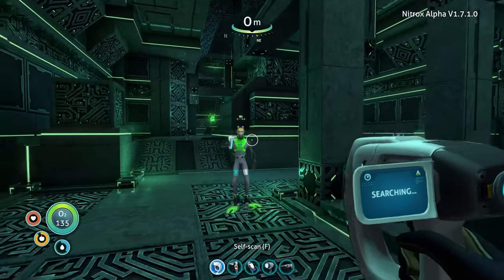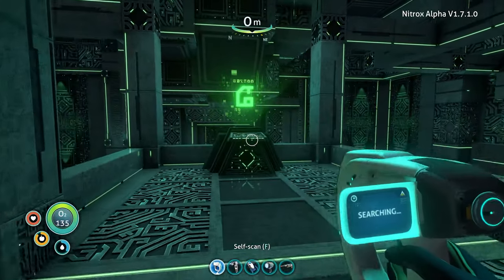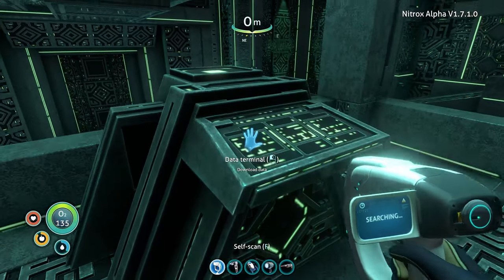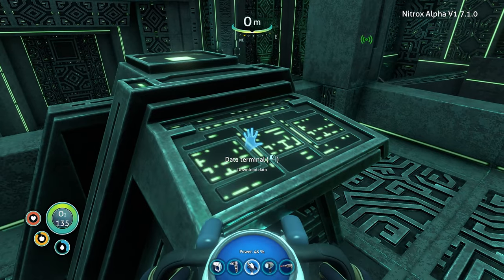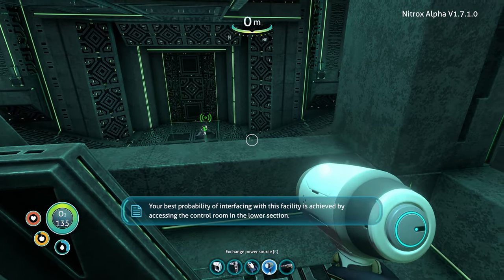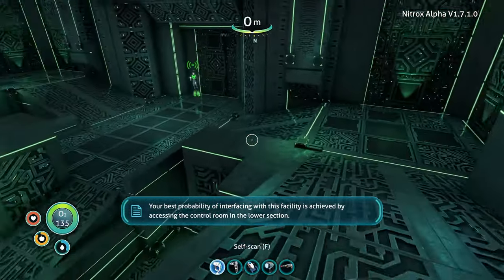Okay, what the hell is this? It's the green thing. What's this? Data terminal. Download data. Oh, it's like I'm in water, what the hell. Your best probability of interfacing with this facility is achieved by accessing the control room in the lower section. I'm swimming.